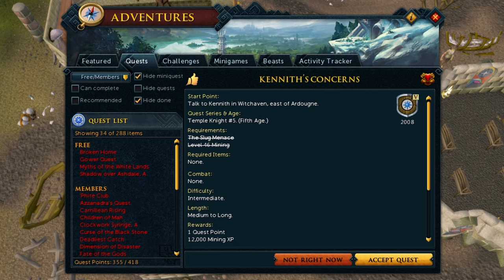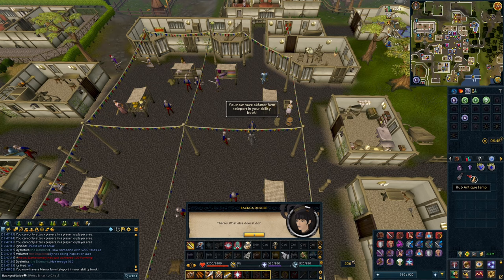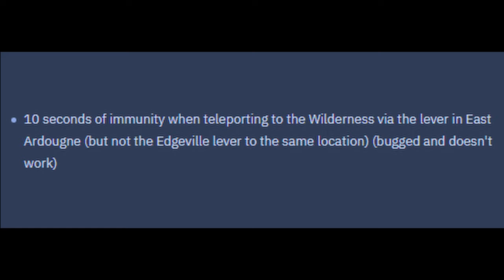We still have the Ardougne Cape 1. The Ardougne Cape 3 gives you a bonus to pickpocketing everywhere in Gielinor, so we need to complete Kennith's Concerns to finish that achievement set. It's an easy, quick, old, and weird quest, but we have to do it to sell some Rubium to Ezekiel Lovecraft in Witchaven. Medium set done. You're never going to guess what I use the XP lamp on - that's right, Herblore. The Ardougne Cloak 2 gives 10 seconds of immunity when teleporting to the Wilderness via the lever in East Ardougne - but not from Edgeville - assuming you're wearing the cloak. However, it's apparently bugged and doesn't work.